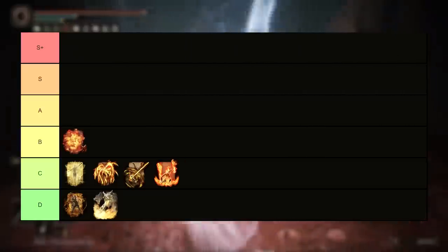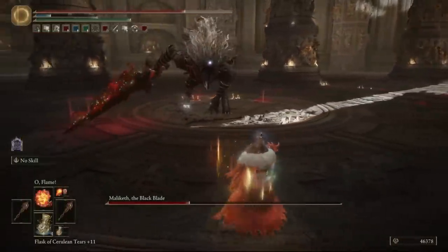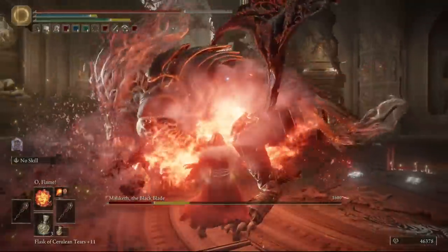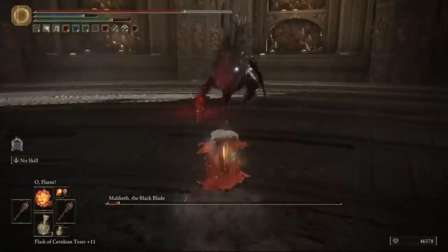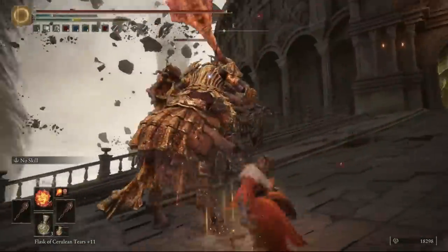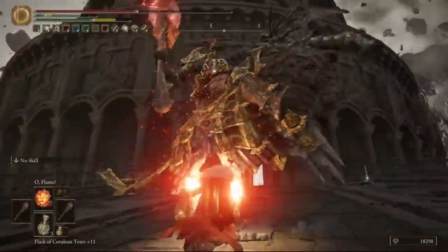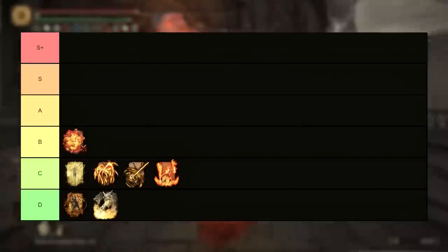Up now and over to the B tier, we have O Flame — the fire monk incantation that is essentially just a charged version of Catch Flame. Generally speaking it is quite good, especially in PvE where you can actually charge it up the full amount to damage things properly, which it does extremely well. Fire incantations can get quite insane in this game, but this is one of the better single-target fire incantations around, with the only real limit being the time it takes to charge up fully compared to its particularly short range, meaning you need the right opening to properly take advantage of it.